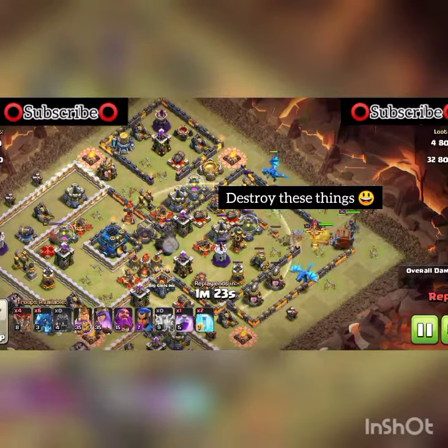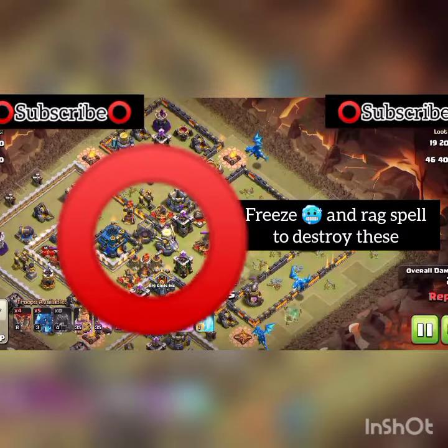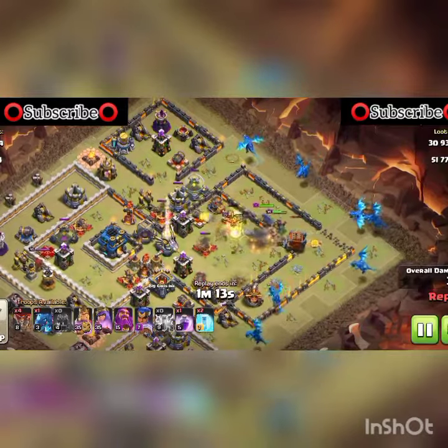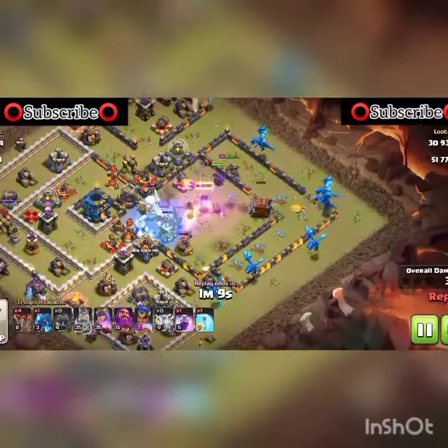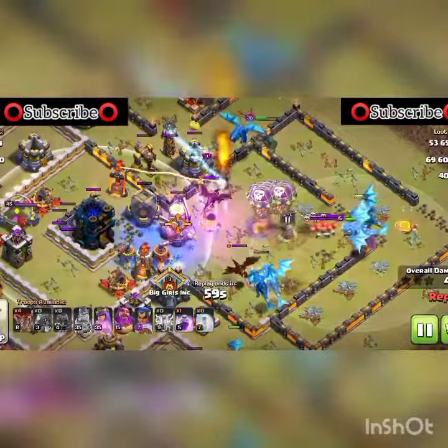You can see it will destroy many things. The eagle artillery is now activated, so you should use freeze spell and rage spell to deal with it. If the balloons come inside, immediately use the rage spell.